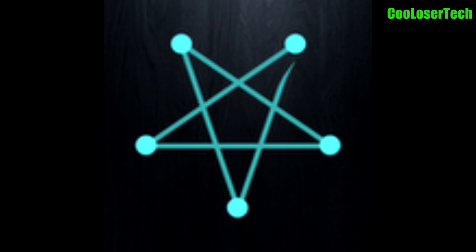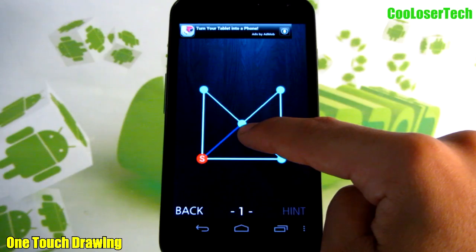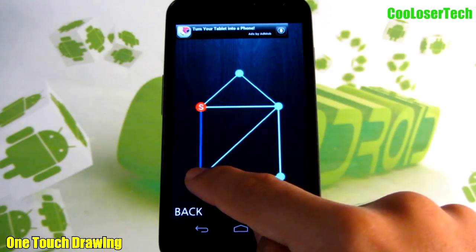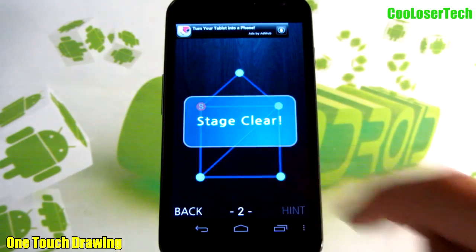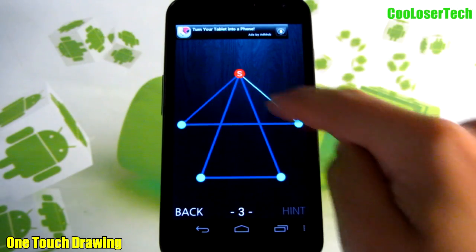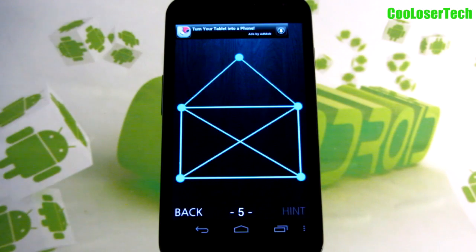Next up we have One Touch. I like these puzzle games where you have to think about how to complete them. Start in a corner — stage clear! Next stage, starting up here. The easiest one everyone knows is the star shape, then it gets harder and harder with different shapes popping up. I liked it, try it out for yourself.